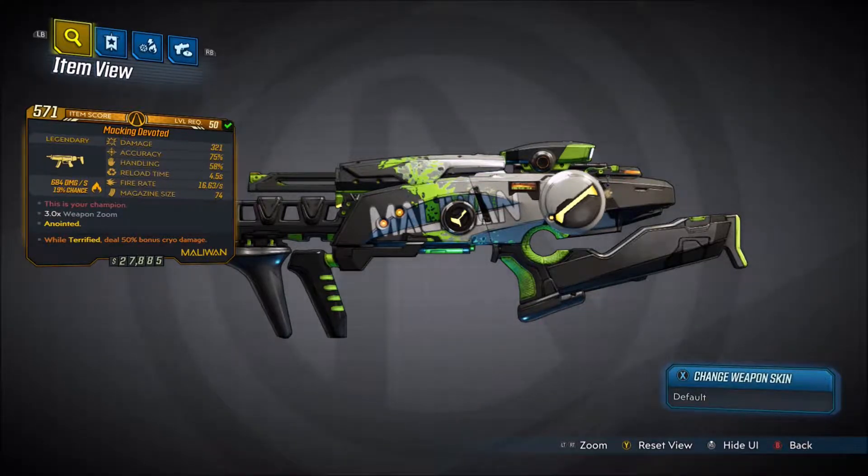The red text for this weapon says 'This is your champion.' It's a 3.0 time weapon with zoom, and you can get anointed versions. Mine is a terrified anointed that grants 50% bonus cryo damage, 321 damage, 75% accuracy, 56% handling, 4.5 second reload time, 16.63 rounds per second fire rate, and a 74 magazine size.